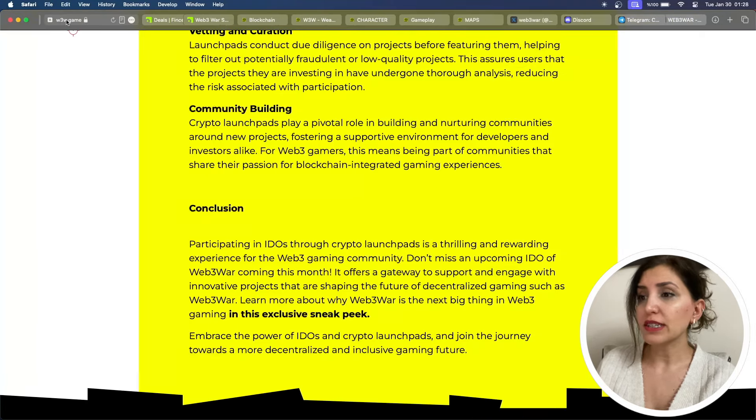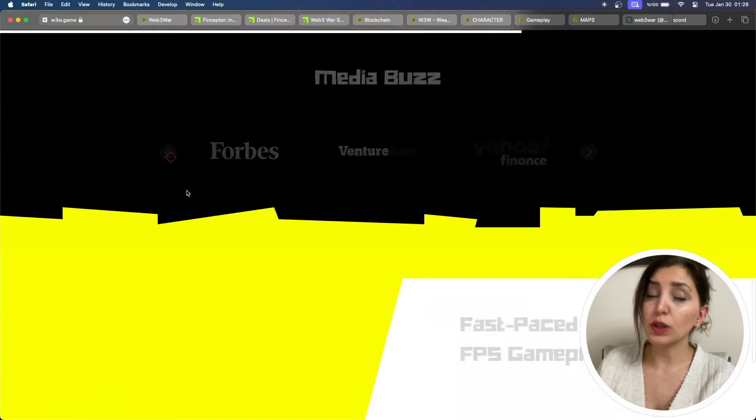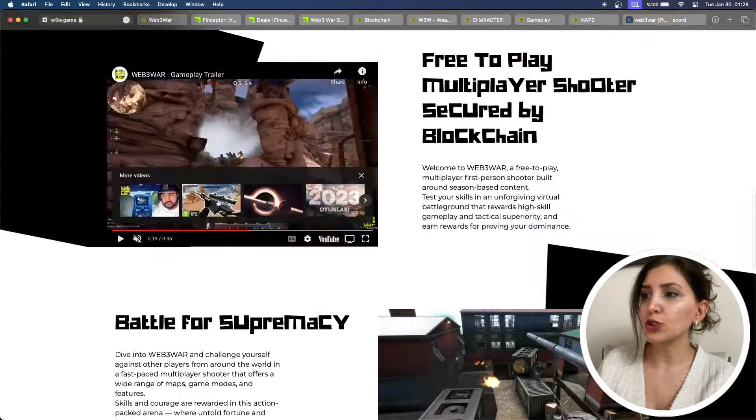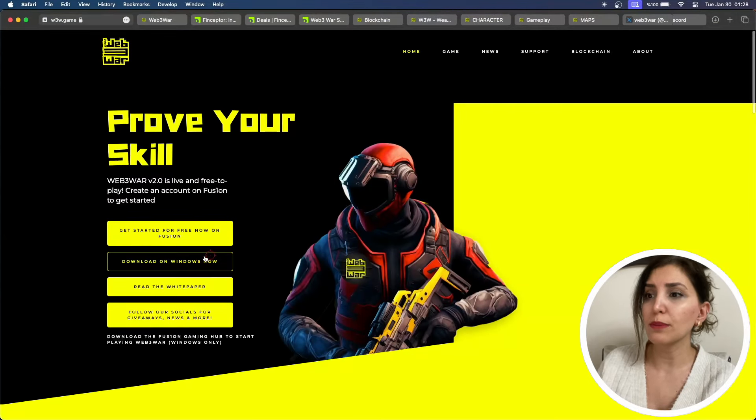Of course, you need a graphics card, but 8GB of RAM will be enough. You can start by downloading for Windows, or you can even join from a browser, so you can always be a part of the fun. For that, you can use the Fusion button on the home page.